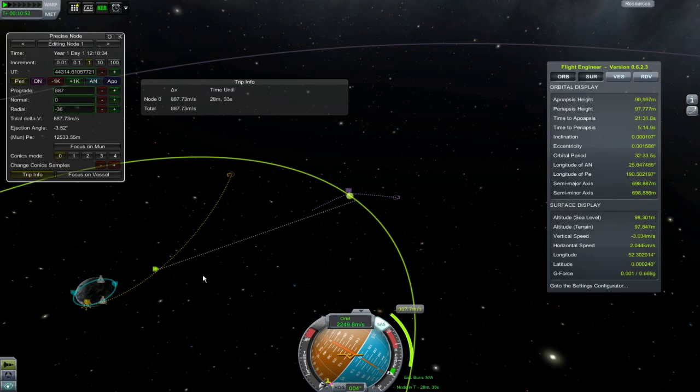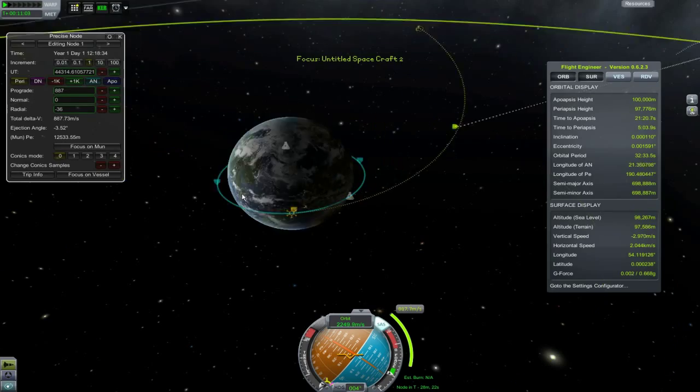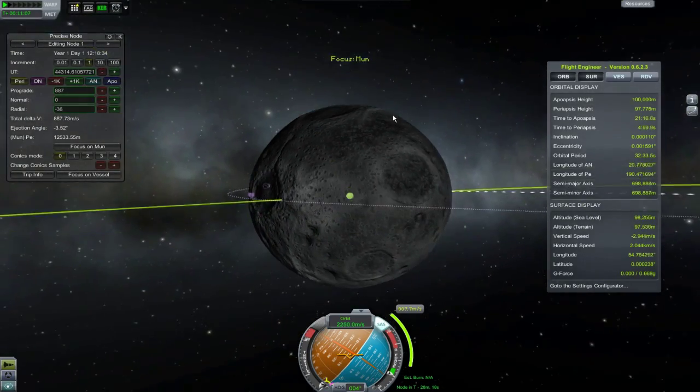TripInfo will show basic information about your node — basically the same as what the NavBall will tell you. There are also focus buttons to switch between your target and vessel, and a well button click I suppose.